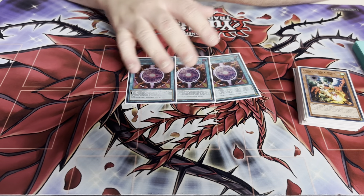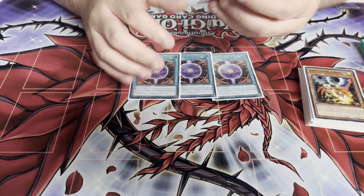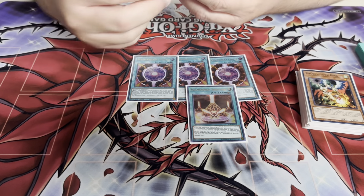We play three Circle. Remember to activate this in the draw phase so you don't get trolled — it searches and it protects your links if they're relinked. One field spell because you only need one.